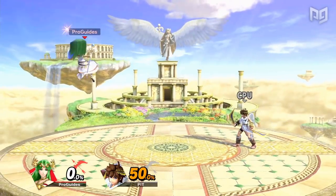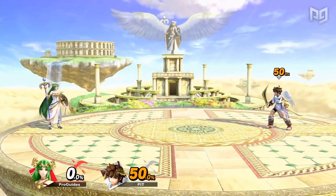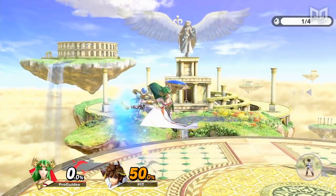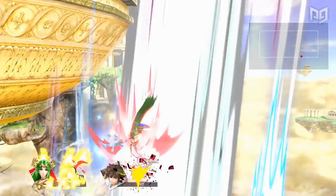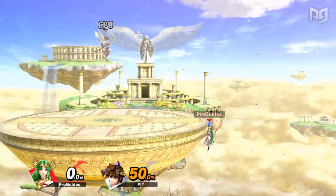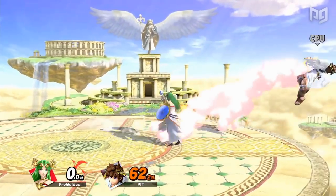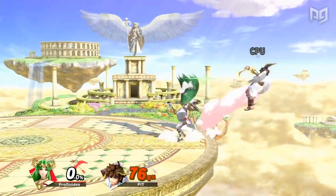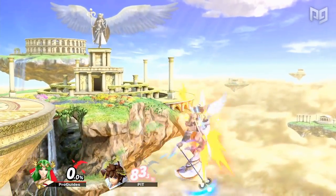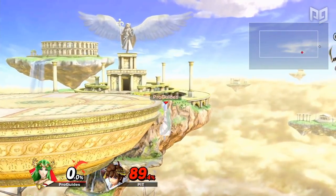Between neutral air, back air, and down air — oh yeah, we didn't talk about down air. Down air is among the fastest spikes in the game, has a pretty reliable hitbox, and also KOs very early. Don't stay underneath Palutena offstage. But anyway, with these great aerials, Palutena makes it scary enough to be offstage, but even for characters who can recover past all of them, she has another, arguably more broken option.